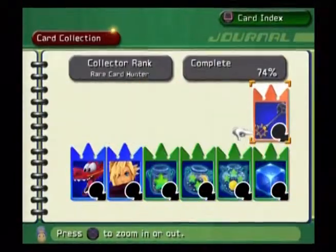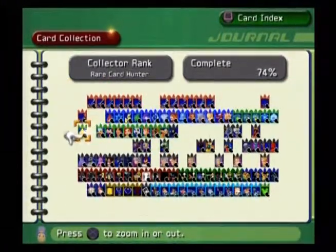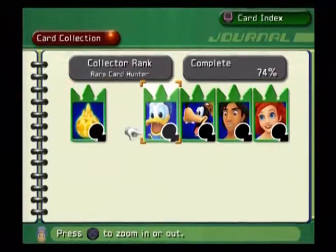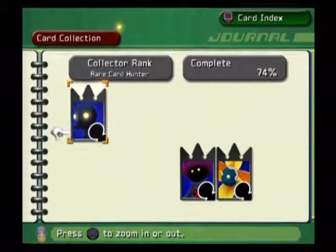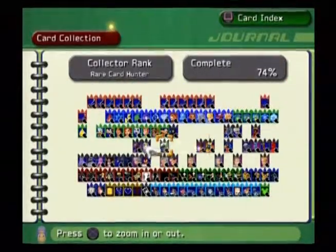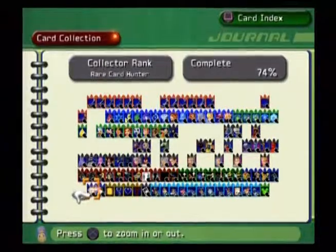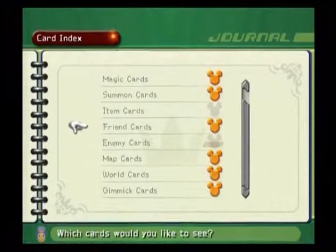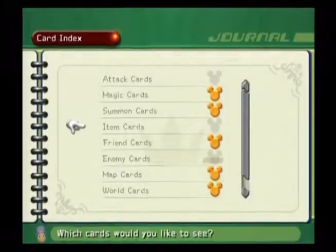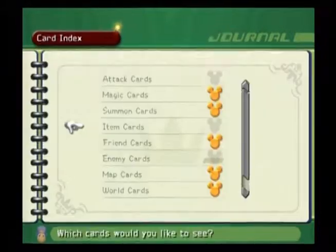Leaves me at 74%. I wonder what I'm actually missing here. I know I'm missing that right there — I'm pretty sure that's like a Megalixir. All of these that I'm missing, kind of a problem. Looking at my card index, I'm really only missing the attack cards, that one item card which is probably a Megalixir, and the enemy cards.